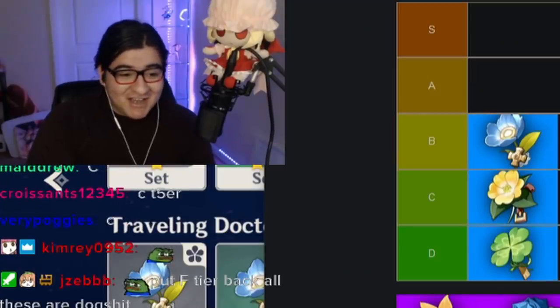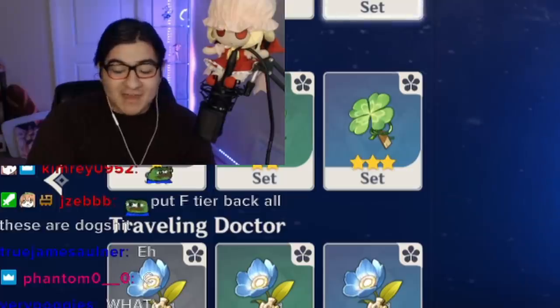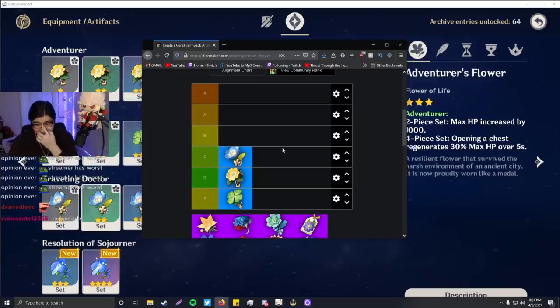I'll probably rearrange them — it is not the final thing. Going F tier back. All right, fine, I'll bring F tier back. F tier. There you go — it's been rearranged now.